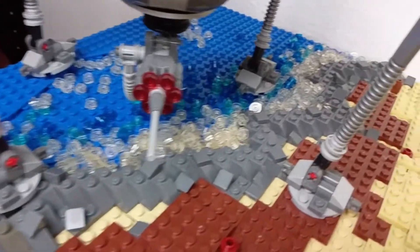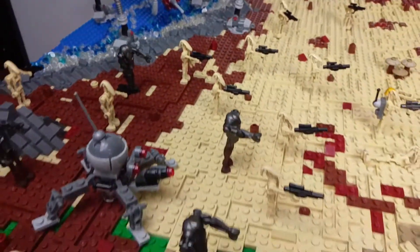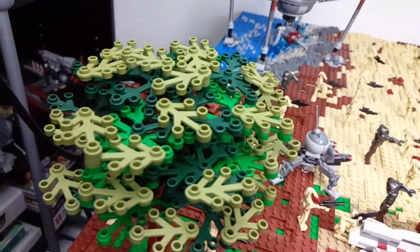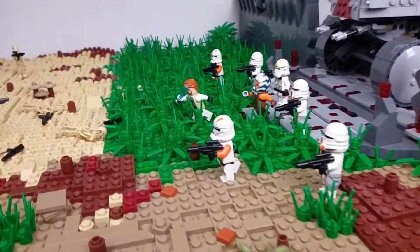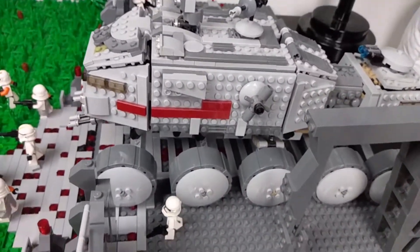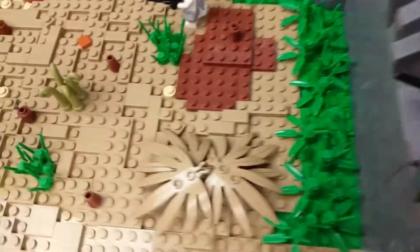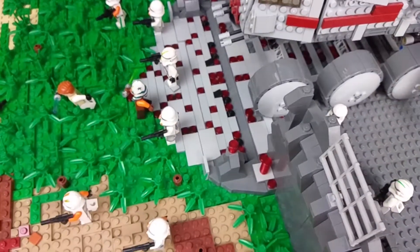Here's some of the water area. I have two rock formations and this tree right here. I really like how I got the river done right here. I think it turned out pretty nice.